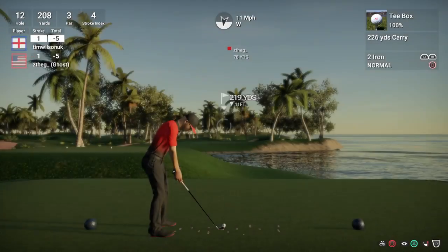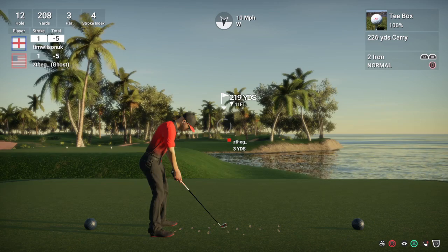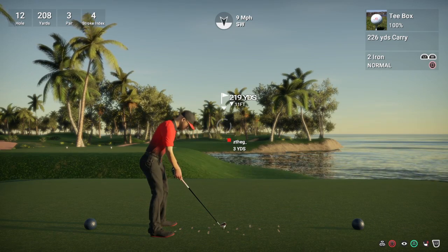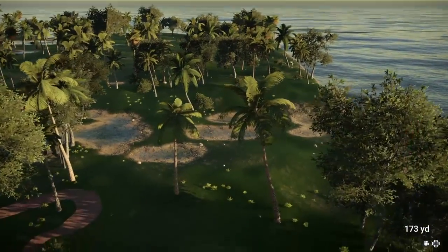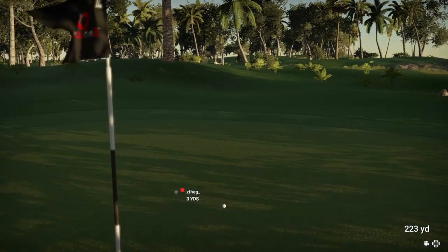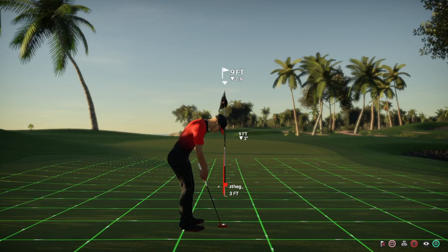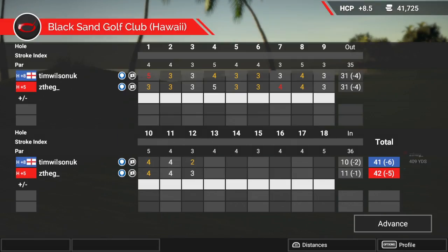On to hole 12 — par 3, 208 yards. Beautiful looking hole. Zee runs right past the flag again at 219, 216, 212. I put quite a lot of loft on mine with a 9 mile an hour wind going to slow it down — that's going to be almost identical to Zee's shot. Similar putts here, looking to be downhill ever so slightly. How did he miss that? I shouldn't say that before I get mine in. I managed to get mine in — he must have just had a misread, because that was not a long or difficult putt.